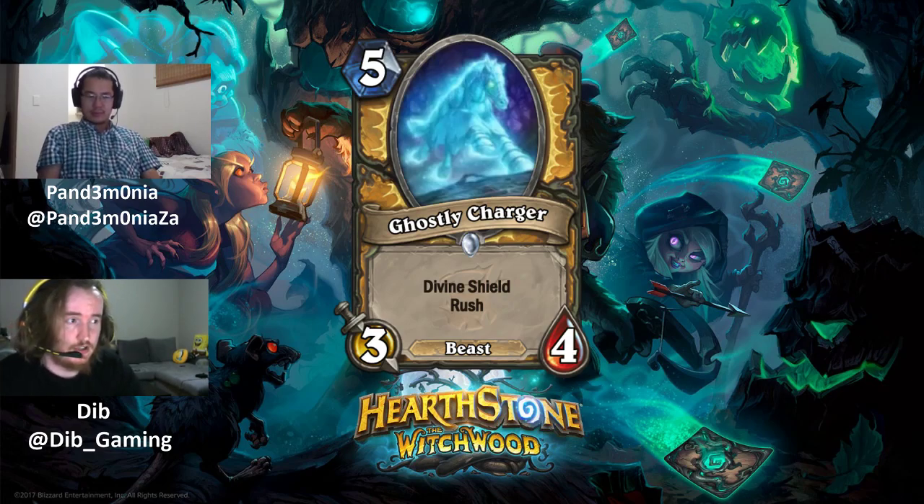Next is Ghostly Charger, a 5 mana 3/4 common beast with Divine Shield and Rush.